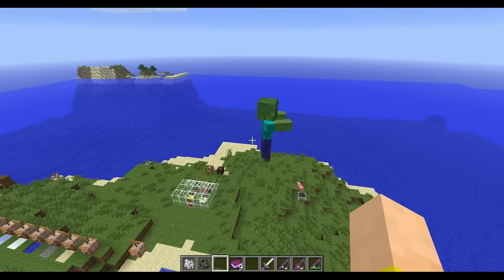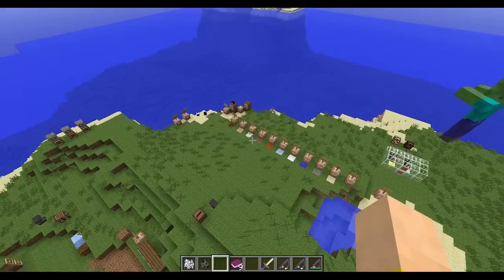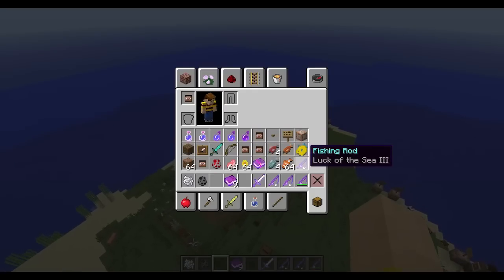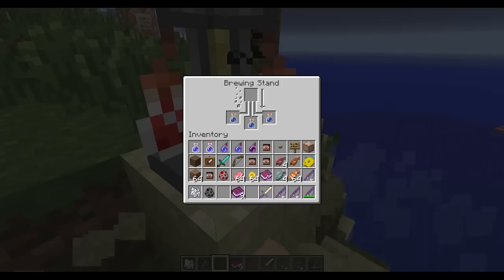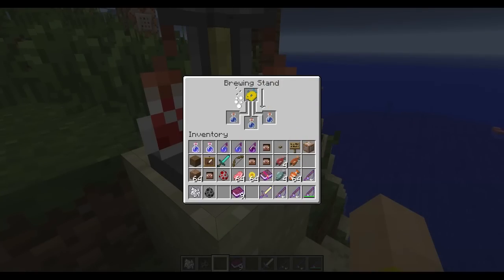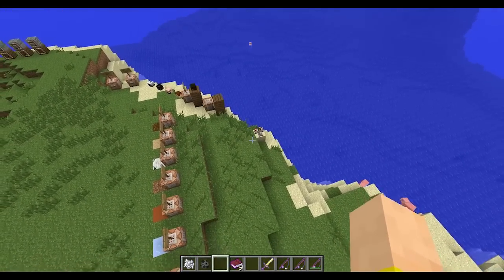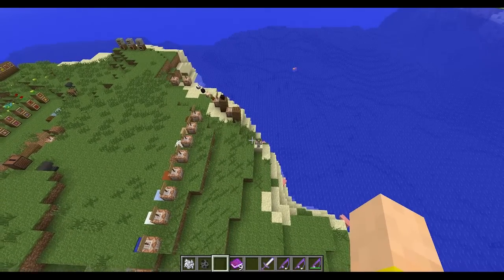There are new achievements, one of which involves visiting all the new biomes — and there are a lot of new biomes, so check out the other video for that. The pufferfish, despite poisoning you, is actually used for brewing a special potion. If you pop it into the brewing stand with an awkward potion, you can make a potion of water breathing. There are all the variations — you can extend it or make it a splash potion. So now you can breathe underwater. That was an effect that was in the game but didn't really have a potion for it.